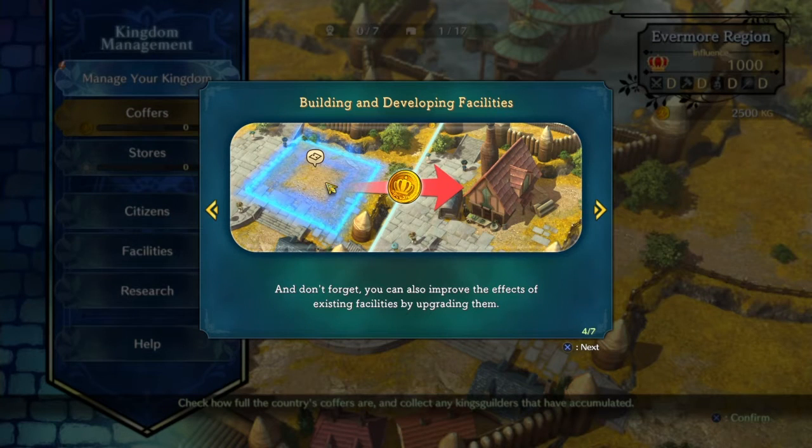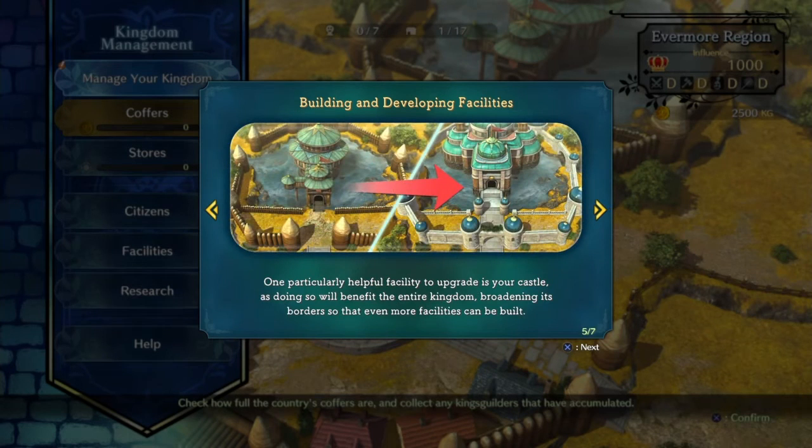You can also improve the effects of existing buildings by upgrading them. We can upgrade the castle as well, and doing so benefits the entire kingdom and its borders. So we can upgrade the kingdom as a whole. Upgrading the castle basically means it looks better with better walls around it.